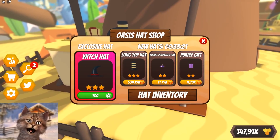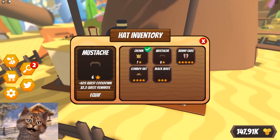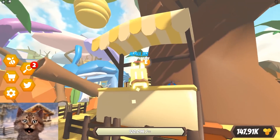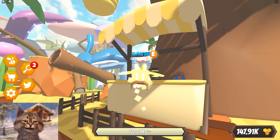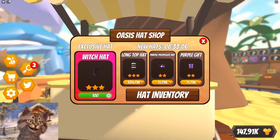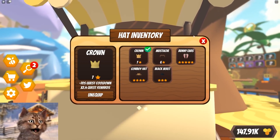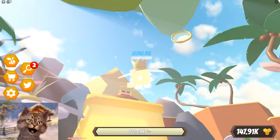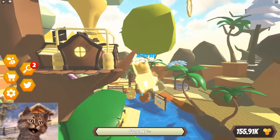They have a witch hat here. So I have these current hats. I don't like this one - I feel like it looks like I have a turd in my face. I know it's a mustache, but it looks like a turd. So I'm going to equip this one - it's the best one, it's tier 7. I know the next area is probably going to have a higher one, like tier 8 or something. So yeah, I got to get that one.